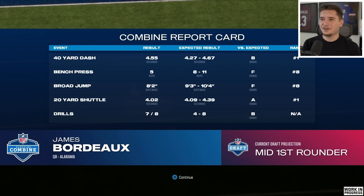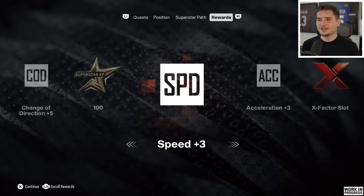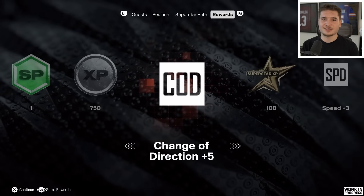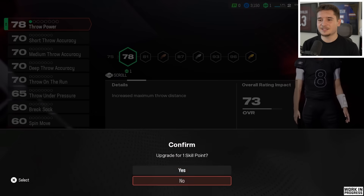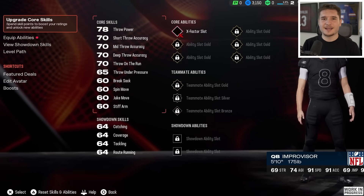The bench press and broad jump didn't go well, but they didn't affect me much and I'm still a mid first rounder. The most important takeaways are the plus 3 speed, plus 3 acceleration, and plus 5 change of direction. I also got an extra skill point, so I'm able to upgrade my throw power. I'm going to have to keep doing that until we get to 90 — it's just not good right now. But I have 91 speed, so I'll be a running quarterback until I'm better at throwing.